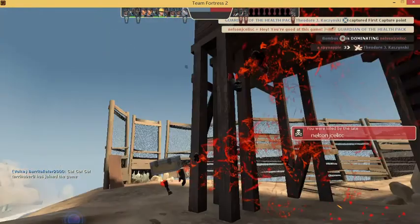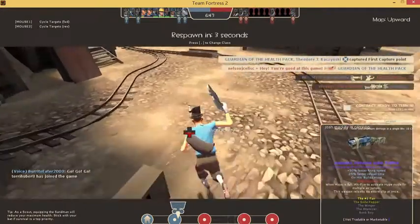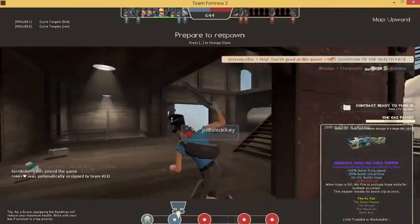The Frying Pan is the perfect choice for Scout's melee because his extra swing speed amplifies its already loud and obnoxious hit sound, so that's what we'll use.